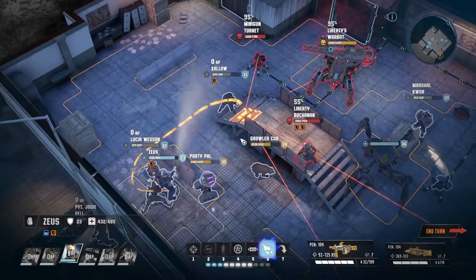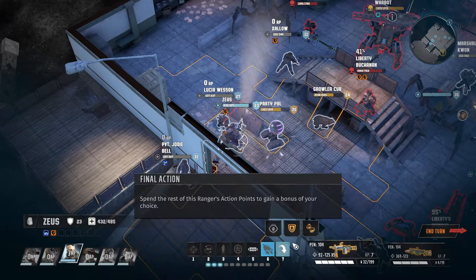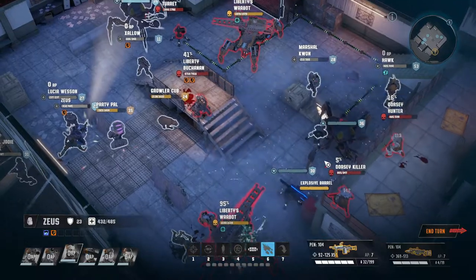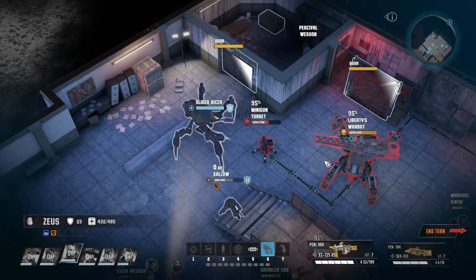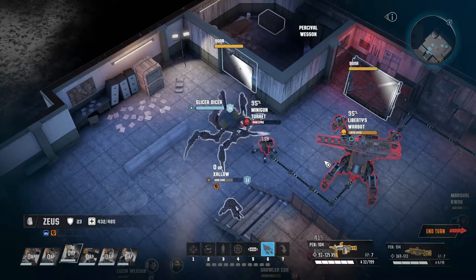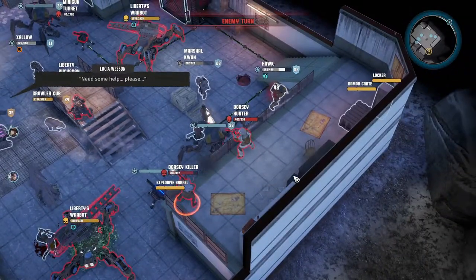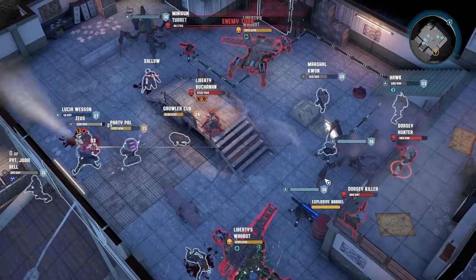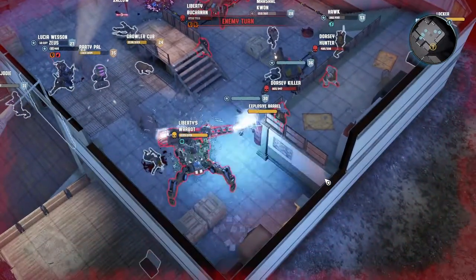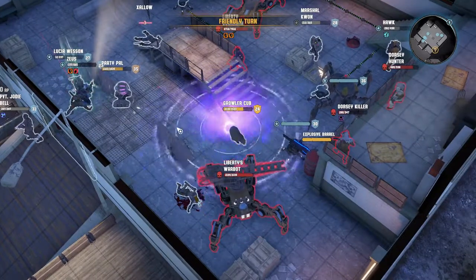Get up here then, and toss out Slicer Dicer there, then prepare. The laser turret is attacking that thing. The Slicer Dicer is attacking that minigun — that minigun is more or less down. Very nice. Lucia is down — Dorsey Killer and Dorsey Hunter are nasty. Minigun is down.